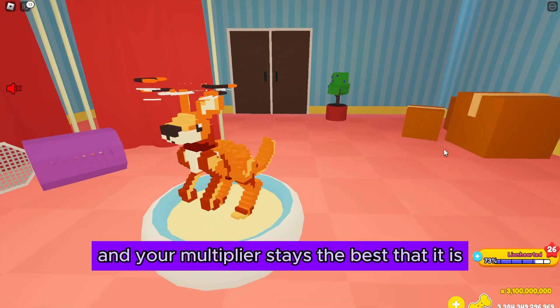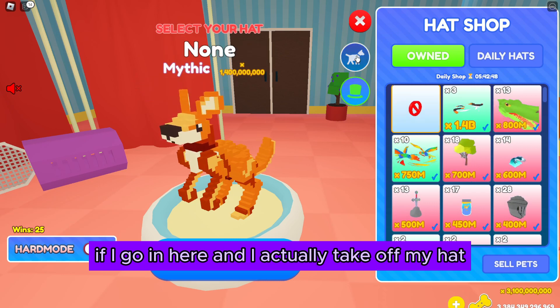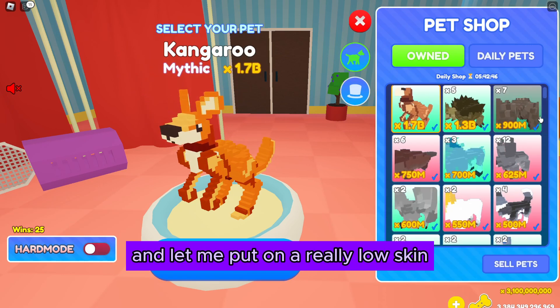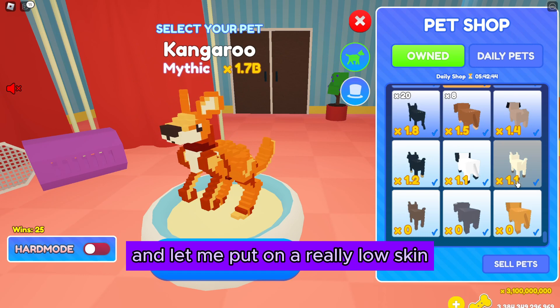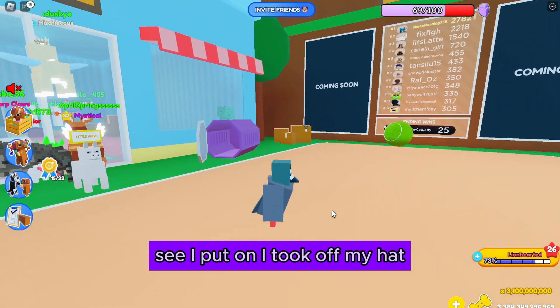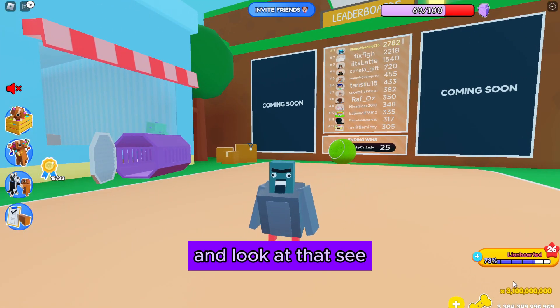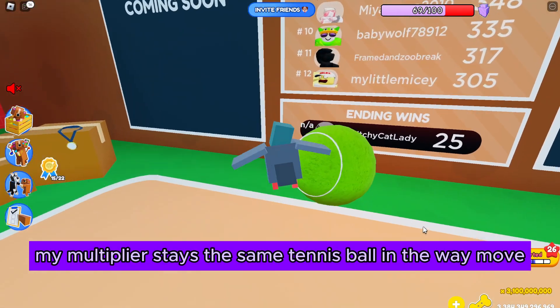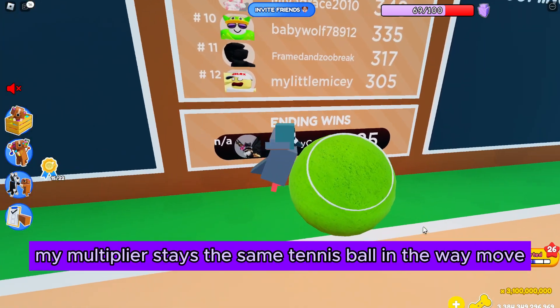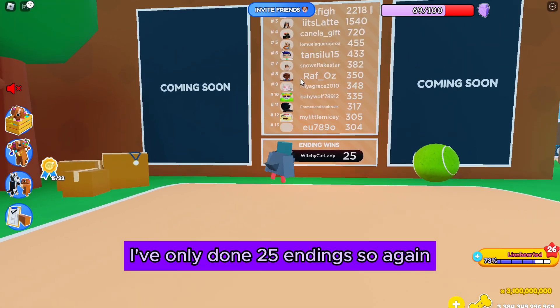So your multiplier stays at its best no matter what you're wearing. Like, if I go in here and take off my hat and put on a really low skin — I love my pigeon, which gets like 10 bones — see, I took off my hat, put on my little pigeon, and look at that: my multiplier stays the same.